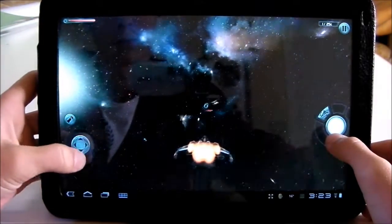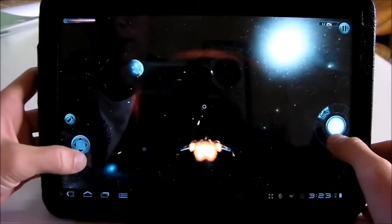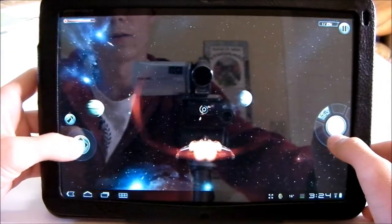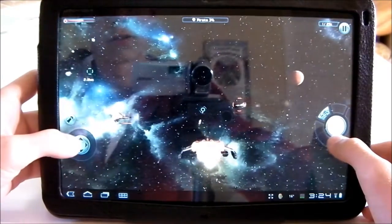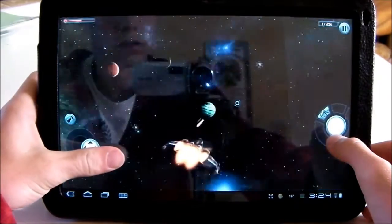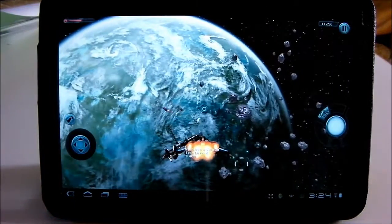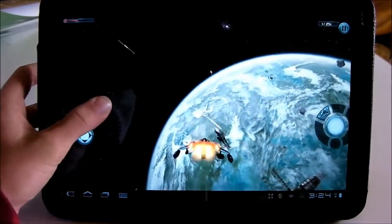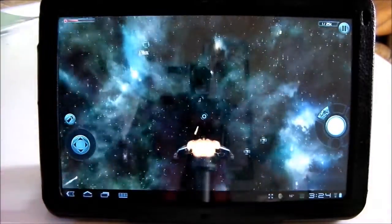Your health is up there. There are a few control options — you can either go inverted or not, or you can do tilt. I prefer inverted touch. This game is free, but you can buy stuff like weapons and things inside the game. So this is Galaxy on Fire 2 — I think it's a pretty awesome game.